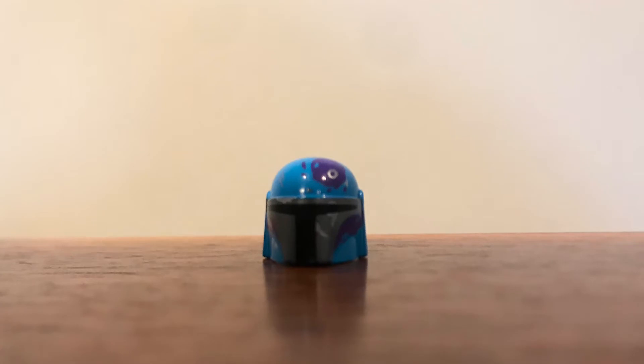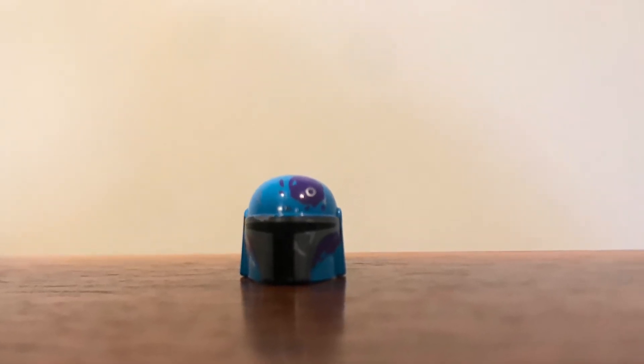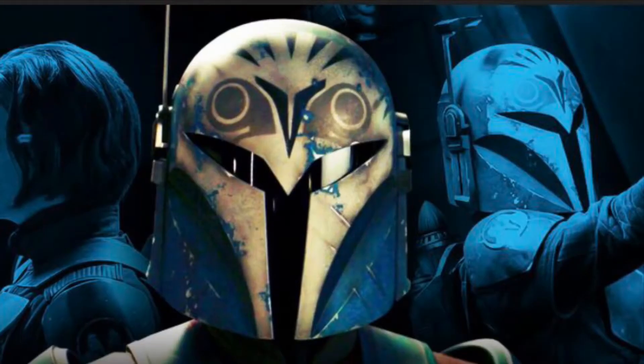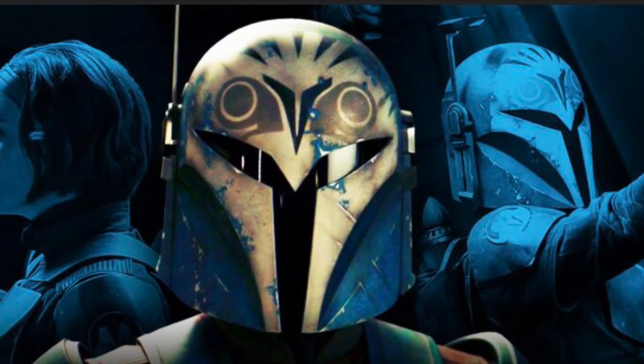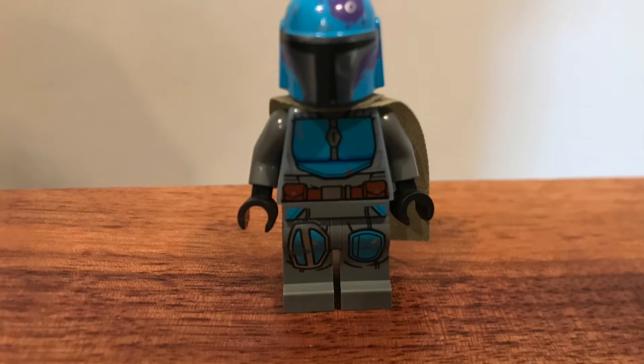Here is the next minifigure — it's actually just the helmet, because I found something just on the helmet and it was easier. I think that little purple mark could be like a Night Owl symbol that got faded. Like, to see the ones on Bo-Katan's helmet, those two little Night Owl symbols — I think that might be on there. I don't know.